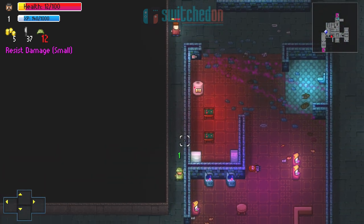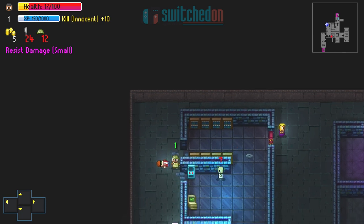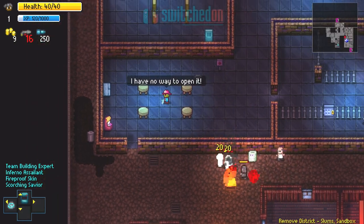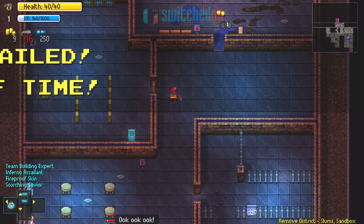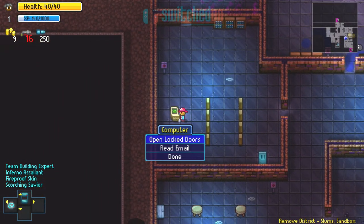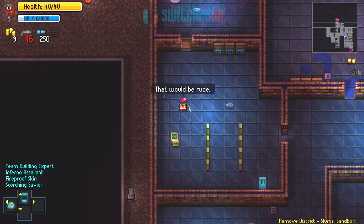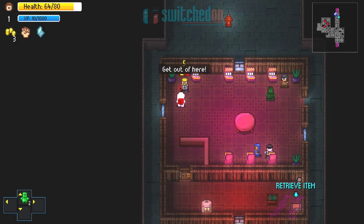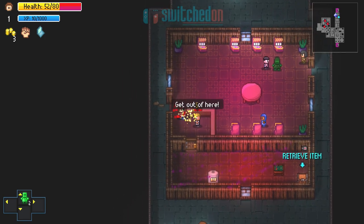Each character type has its own main mission to achieve in addition to the resistance missions, which range from smashing items, killing rivals, banking so much cash on a run and so on. I've spent a fair amount of time talking about the characters because they're such an integral part of what makes Streets of Rogue feel fresh and fun. Each genuinely changes up how you approach the game, and with the ability to create your own characters using any of the traits and abilities of existing classes, it's going to be a long while before you get bored of the gameplay.